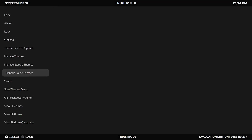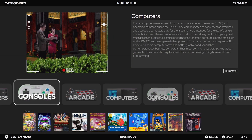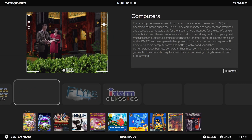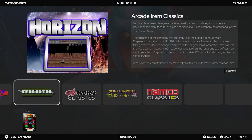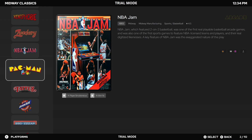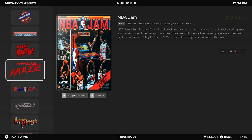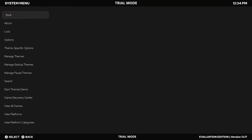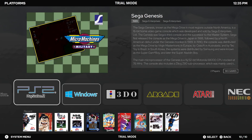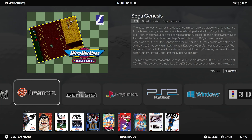Let's head down to Platform Categories and take a look at our game library. In this build, we organize the categories into Computers, Consoles, and Arcade. Let's hit the A button and select Arcade. You'll notice that Big Box includes playlists automatically created during your main set import — some truly iconic games. Let's navigate back and head down to Platforms so we can browse all the platforms we imported into LaunchBox. Let's select my favorite console, the Sega Genesis.